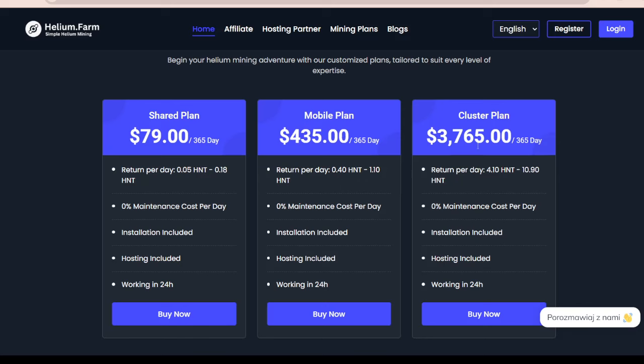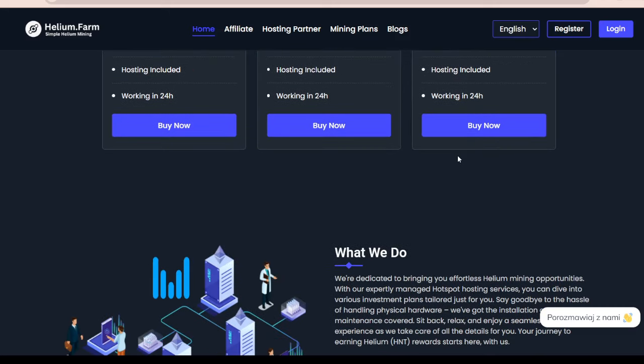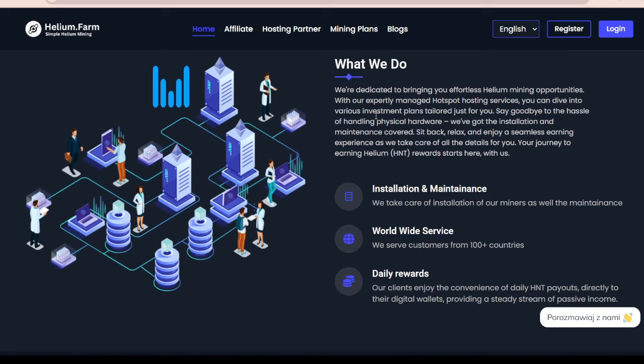The cluster plan will give you between 4.10 and 10.9 HNT per day for just $3,765 per year. So what do they do actually? They're dedicated to bringing you effortless Helium Mining opportunities. With their expertly managed hotspot hosting services, you can dive into various investment plans tailored just for you. You can say goodbye to the hassle of handling physical hardware — they've got the installation and maintenance covered so you can sit back, relax, and enjoy a seamless earning experience. They will take care of all of the details for you.